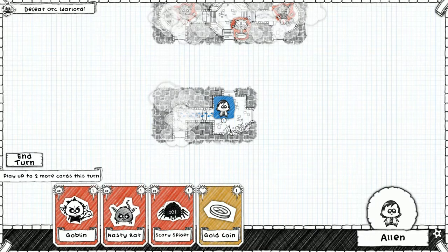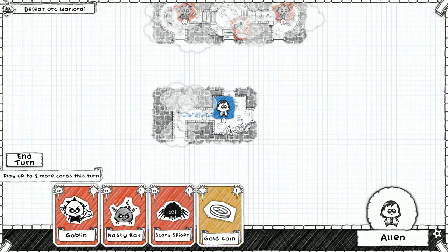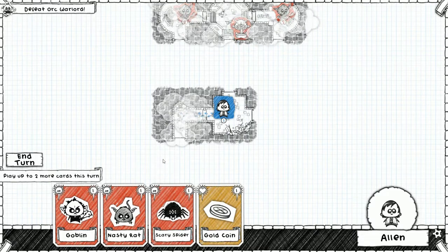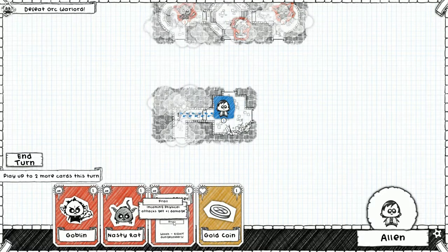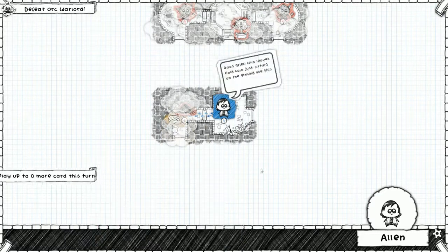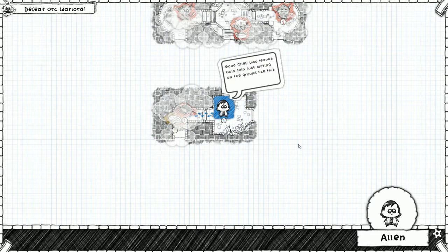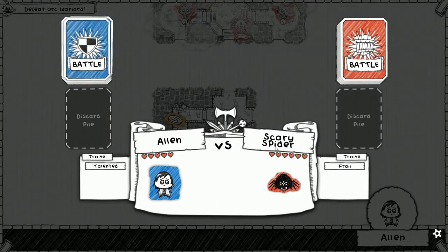We're gonna have to go down because we don't have any rooms over this way — no rooms that connect up here, so we'll have to go out of the way a little bit. The spider has frail: all physical attacks get a bonus point of damage. We'll put the spider here and we can put gold here as well. There's nowhere else we can go, it'll be all right.